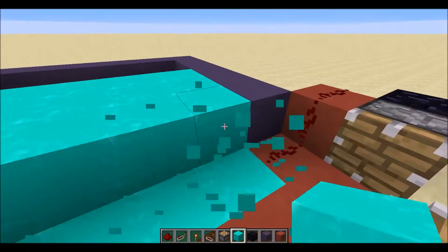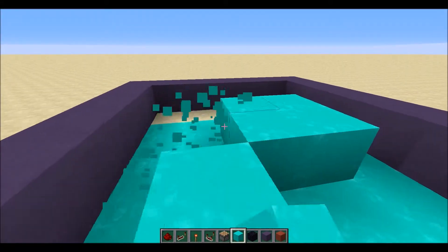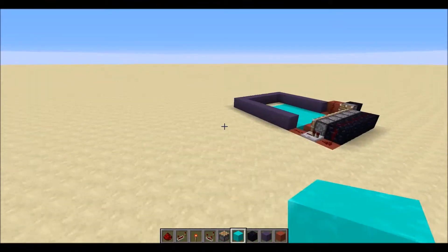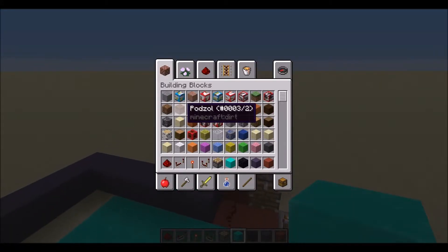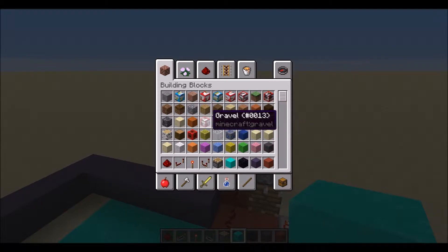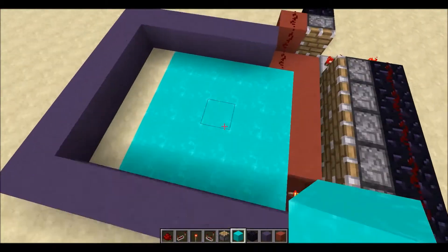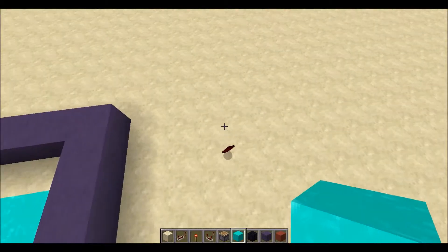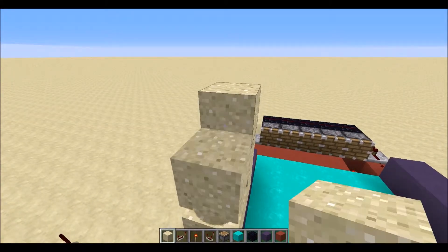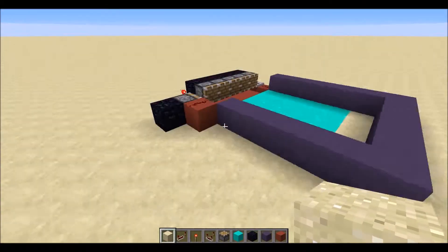We're not going to be using cyan blocks to print because that would require a lot of pistons to push it into place each time. We need something that can move without being pushed around by pistons. Gravity-affected entities like sand, red sand, and gravel are perfect - they can just fall down naturally. This means we don't have to push blocks around because they just naturally fall, which is really really useful.